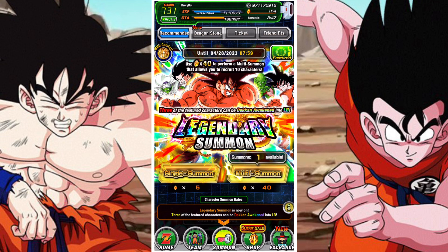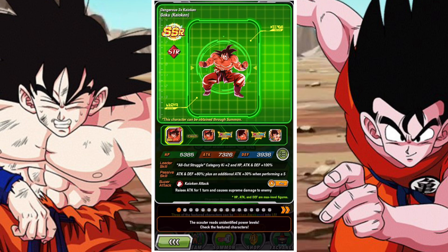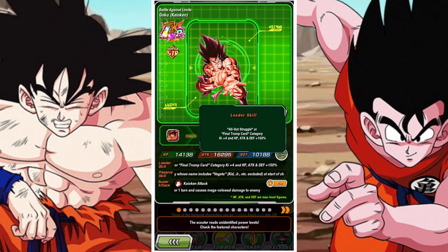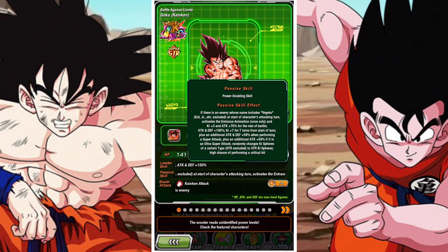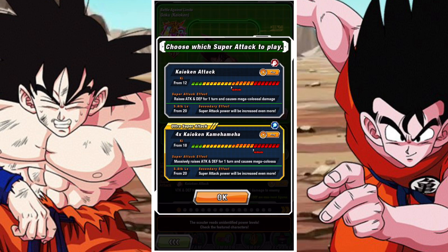In terms of the banner itself, there are 10 characters on the banner — 10 SSRs — and 3 of them are the LRs. Overall, they're all pretty good. Goku's a fantastic damage dealer, a fantastic floater. Leeds final trump card is relatively decent. All of them are 150% lead skills, so it's not too crazy, not too bad. But Goku's really solid.